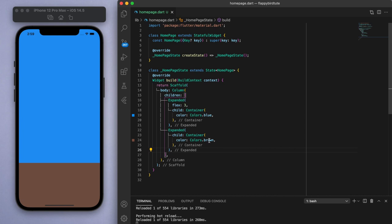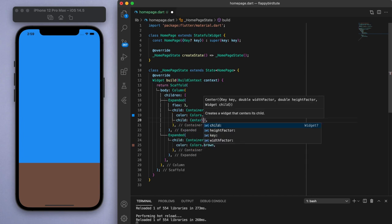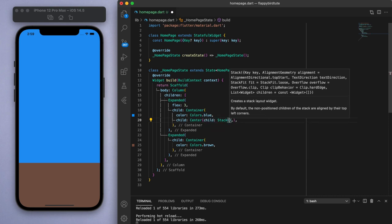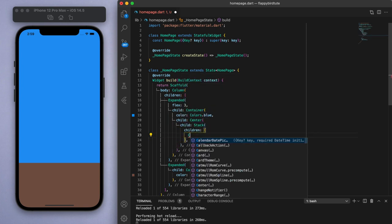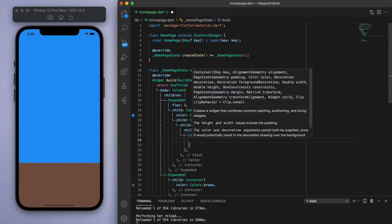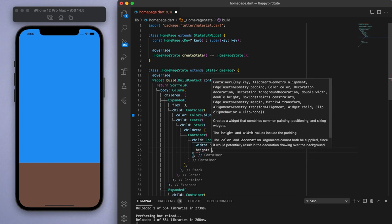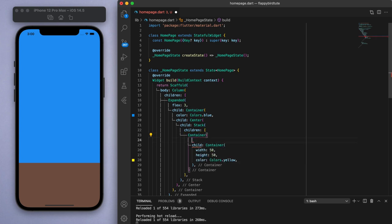Now let's create our bird. So in the child of the top container, we're going to center a widget called a Stack, which as the name implies, stacks multiple widgets on top of each other. And since we're going to have the bird as well as barriers in this blue container, a Stack is the necessary widget to place these different elements together. So inside this stack, we are going to have a container whose child is another container, with a width of 50 and a height of 50 and color yellow. Now if we save this, it's just in the middle.